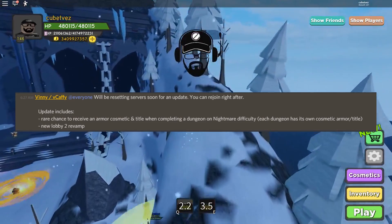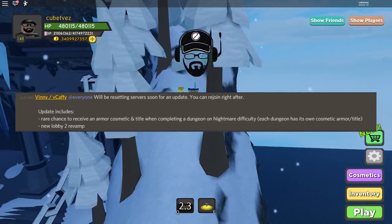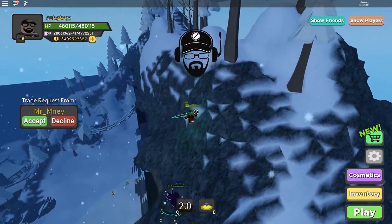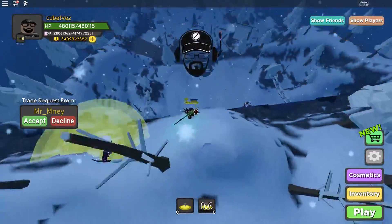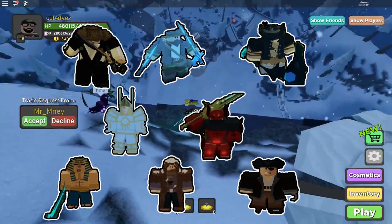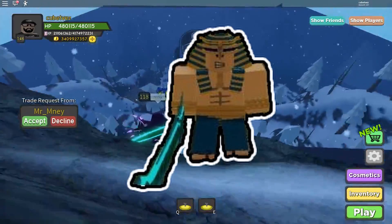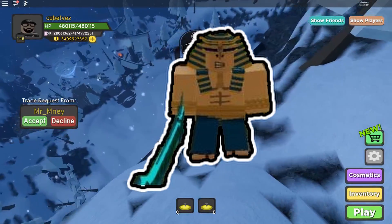That's enough exploring. Let's get into more updates. Aside from the Lobby 2 revamp, we also get a rare chance to loot an armor cosmetic and title when completing a dungeon on nightmare difficulty, and each dungeon has its own corresponding cosmetic armor and title. Luckily, some people have already looted these cosmetics and posted pictures on the BCA Discord server, so I can show you how they look. Let's start with Desert — this one looks like an Egyptian costume; I actually like this one a lot.